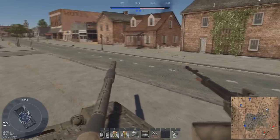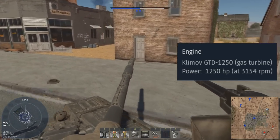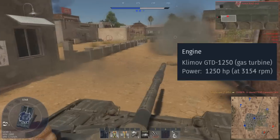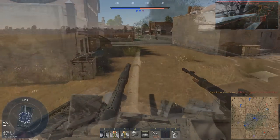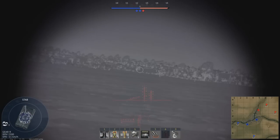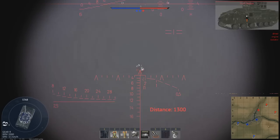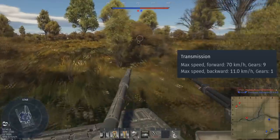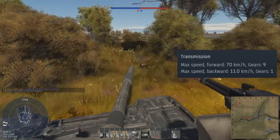Starting with the engine and performance, the T-80U is powered by a gas turbine engine producing 1,250 horsepower. Combined with the tank's weight of 46 tonnes, this gives you a power-to-weight ratio of 27.2 horsepower per tonne. This is absolutely excellent and allows you to get pretty much anywhere on the battlefield. The tank also has an excellent top speed of 70 km/h, and with that great power-to-weight ratio, you will hit this top speed pretty quickly on all types of terrain.